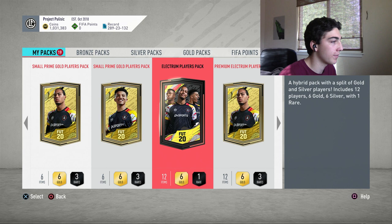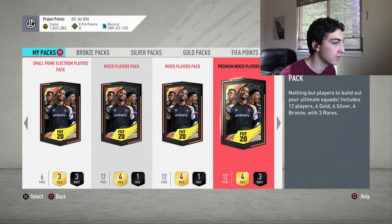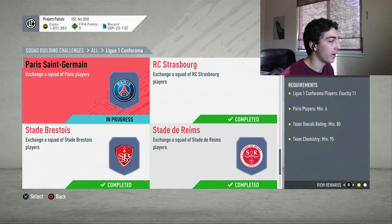We do get a Mega Pack from the PSG section. Small gold, small gold, a lot of small gold, Small Prime Electrum — that's pretty good, Premium Electrum's good — Small Prime Electrum, Small Prime Electrum, Mixed Players, Premium Mixed Players. We got four of those, so that will be nice.